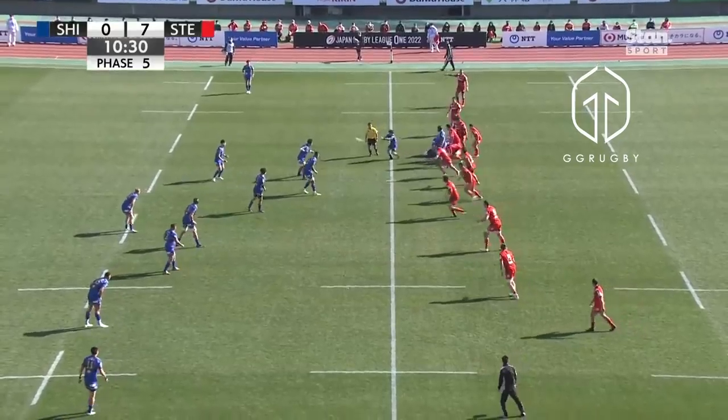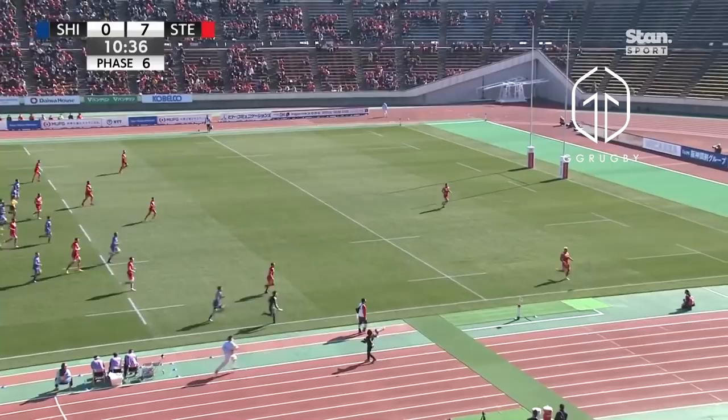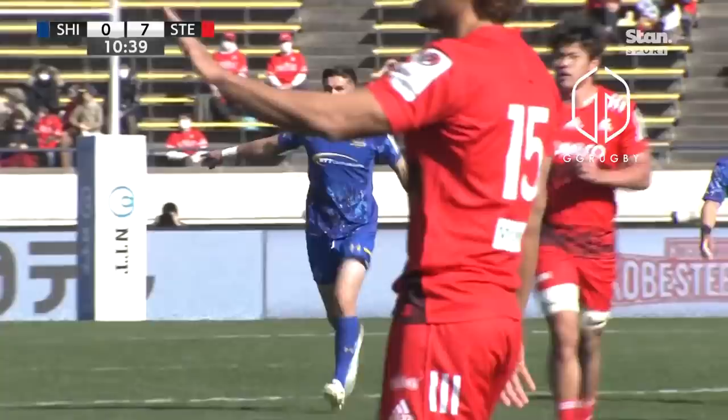Just edging over halfway. Now they go to the boot. Black looking to slice that one to Tacho — it's beautifully weighted. And they'll posse up around ten from the line.